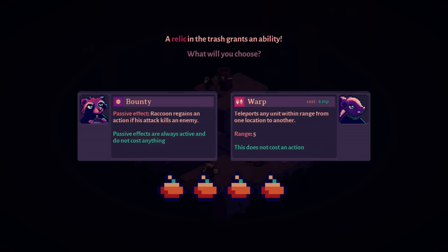A relic in the trash grants an ability. Raccoon regains an action if his attack kills an enemy — passive, wow, seems really good! Or warp: teleports any unit within range from one location to another, does not cost an action, six MP, range of five. But stealth-slash — do it again. Oh, that seems very good.